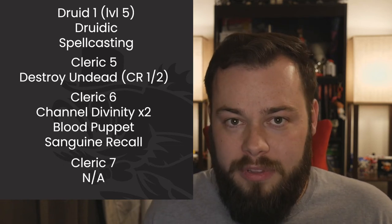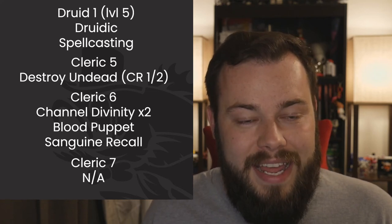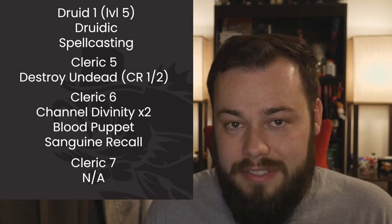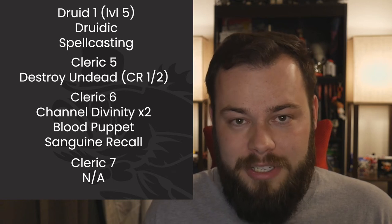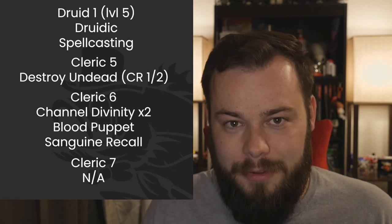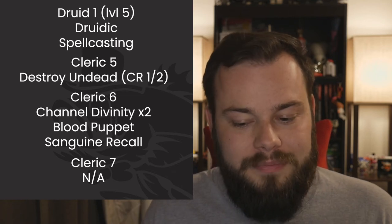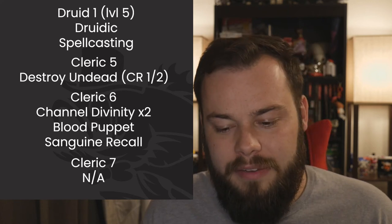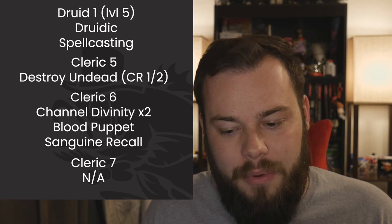At Cleric 7 we get no features but do get fourth-level spell slots and our domain spells: Blight and Stoneskin. Blight is our next use of Bloodletting Focus — great damage, though I wish it were ranged so we didn't always have to be up in their face. For fourth-level prepared spells, Banishment is hard to pass up even if the overall cleric fourth-level list isn't my favorite.